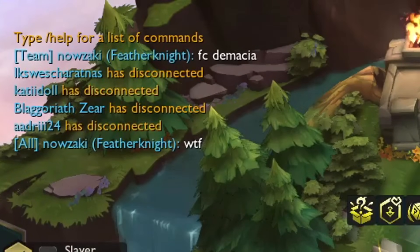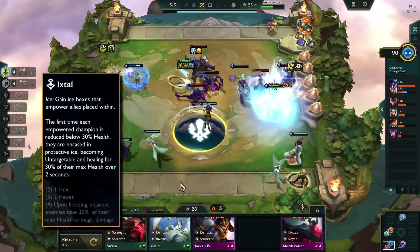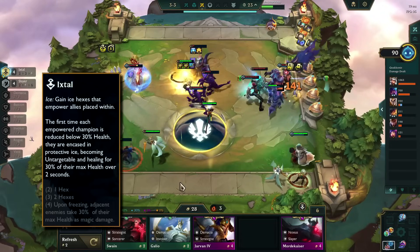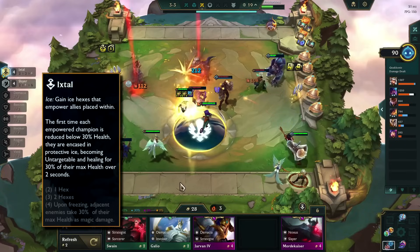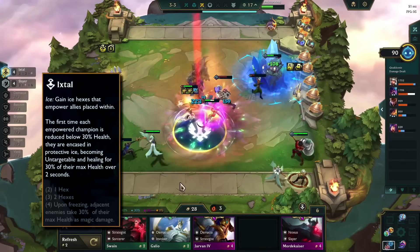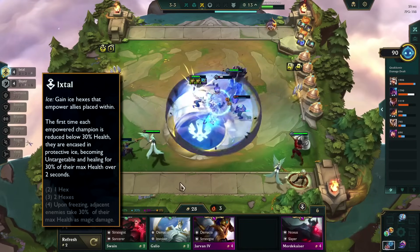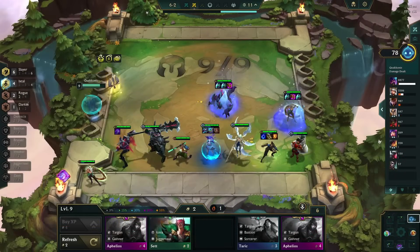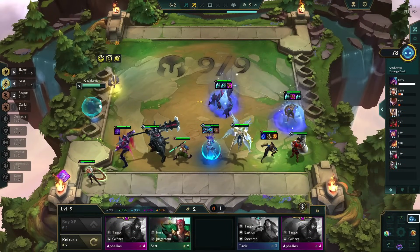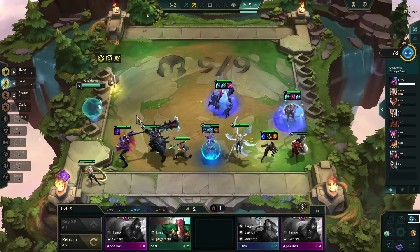What exactly is happening here? The ice Ixtal trait reads that when an empowered unit drops below 30% HP, they will become untargetable and heal for 30% of their max HP. If you manage to get to four Ixtal with the help of augments, then you activate a bonus effect: enemy units nearby take 30% of their max HP as true damage. While powerful, this effect would not be broken except for one small detail — this true damage can be amplified.